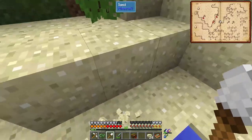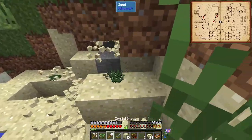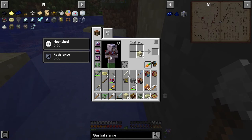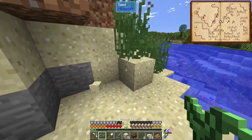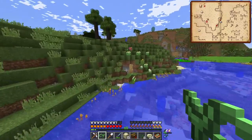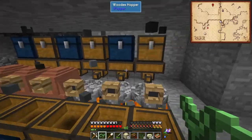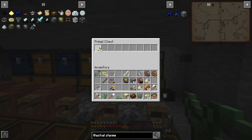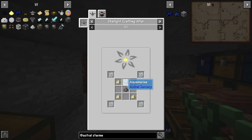First we need some sand. Unlike Stone Block, we don't have enough sand. We can turn this into piles of sand - some will be smelted into glass shards, some will be used. Let's get back home and make 16 piles of sand into glass shards. We also need gunpowder and aquamarine - we have all that.